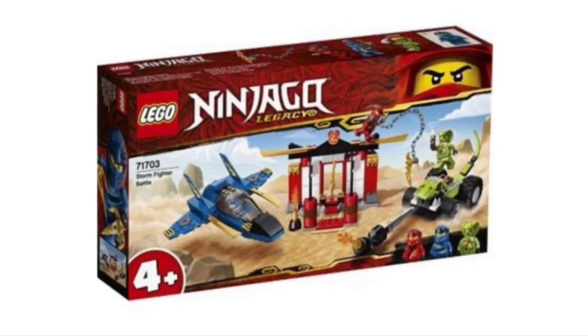Next up — do we even really have to say much about this? This is pretty much a Legacy remake of another Legacy remake. Here is the Junior Stormfighter Battle. It has Jay's vehicle, a vehicle for Lasha, and a little monastery build. The Sword of Fire is actually in that little shrine if you look closely. This set features Jay, Kai, and Lasha. Truth be told, I don't really care much about this set, so I guess it's fine.